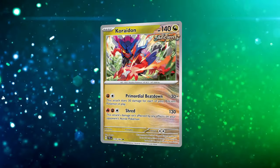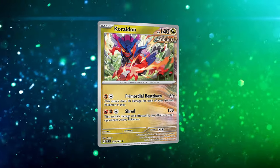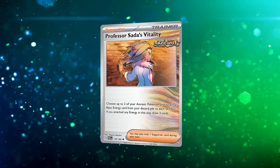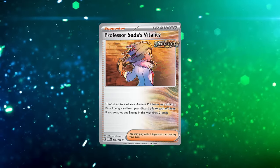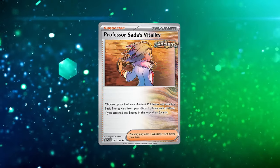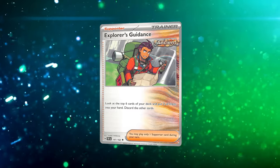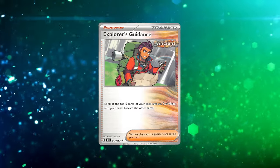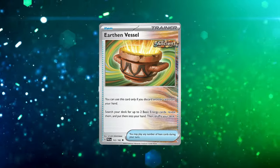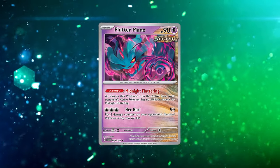As we're building things up, we might want to use Coridon with Primordial Beatdown — 30 times the number of Ancient Pokémon we have in play. We can power up these Pokémon with Professor Sada's Vitality, accelerating energy to our various Pokémon. If we want to dig more cards into our deck and get cards into the discard pile for Roaring Moon, we have Explorer's Guidance, plus Earthen Vessel to search for the energies we need.